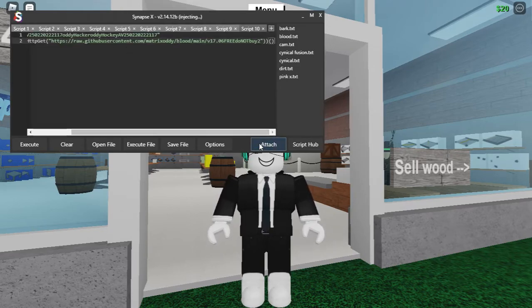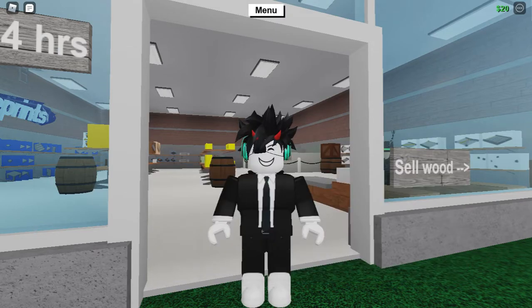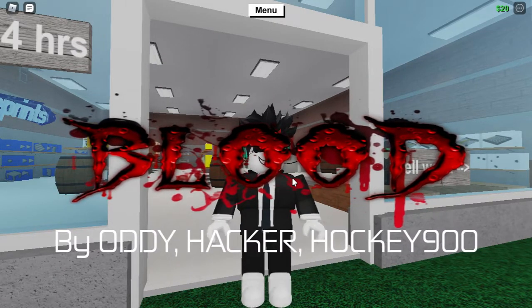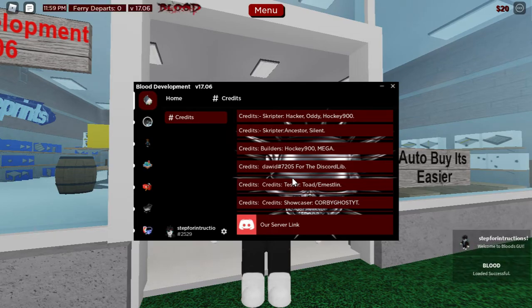Now hit attach. Then execute. Then here it is — the Blood GUI.